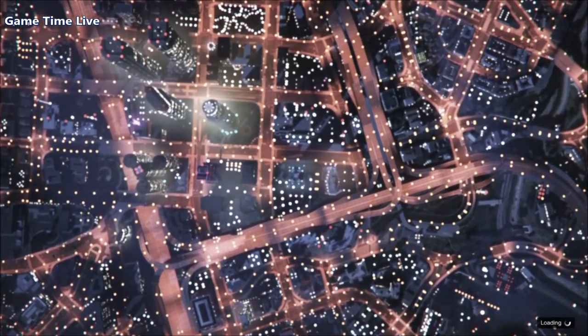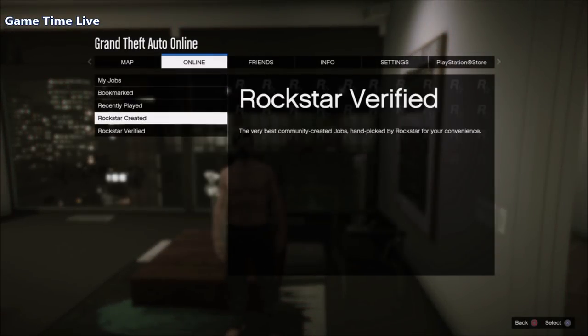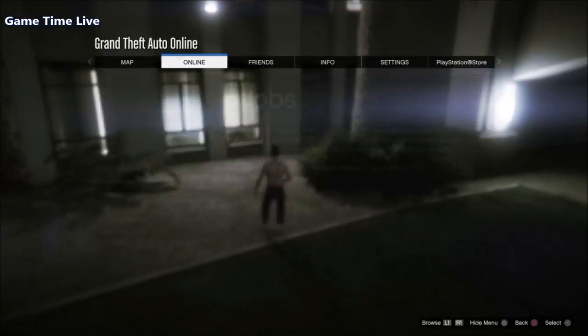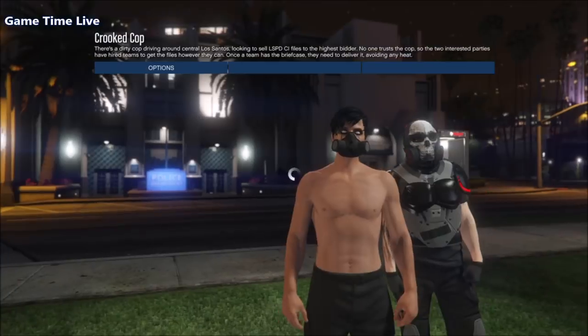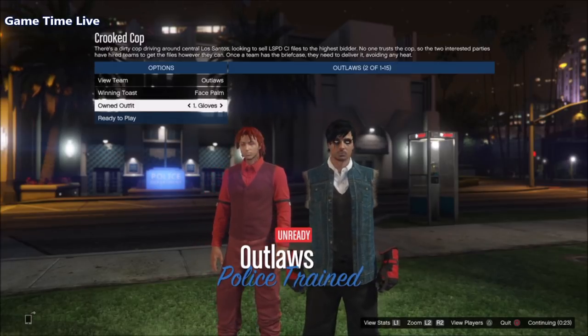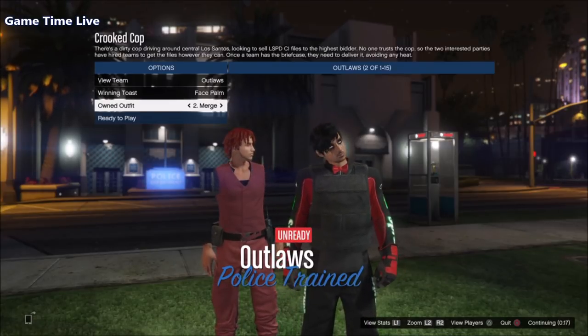If you're joining another player's Crooked Cop, make sure they have also set clothing to player own it. Once you're in the job and on the outfit selection screen, scroll over to the own it outfit and let the magic happen. Scroll once to the right and you should see the black joggers with the gloves; scroll once more to the right and everything will be merged onto that outfit just like shown on screen.